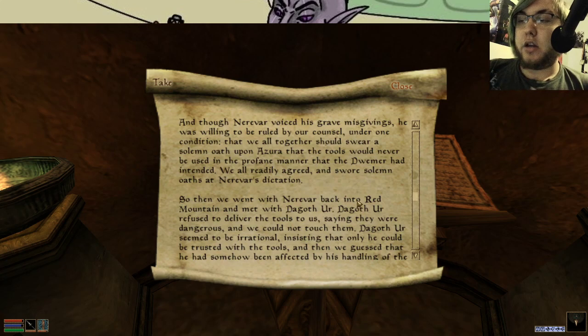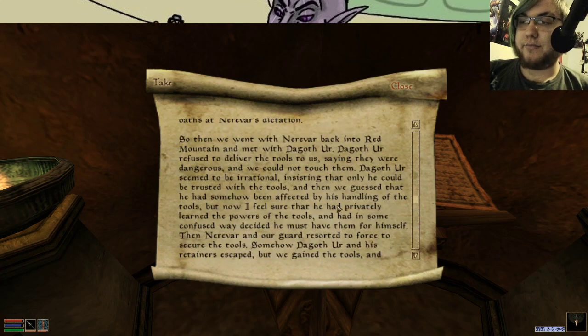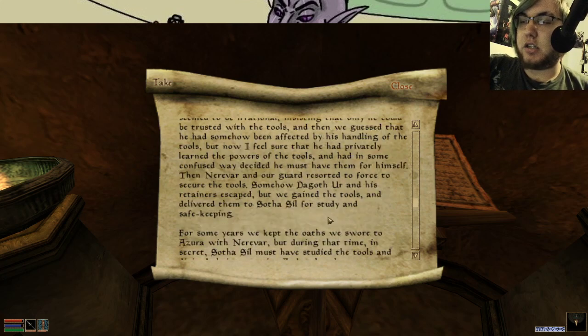And though Nerevar voiced his grave misgivings, he was willing to be ruled by our counsel under one condition — we should swear a solemn oath under Azura that the tools would never be used in the profane manner that the Dwemer had intended. We agreed and swore solemn oaths at Nerevar's dictation. So we went with Nerevar back into Red Mountain and met with Dagoth Ur. Dagoth Ur refused to deliver the tools to us, saying that they were dangerous and we could not touch them. He was correct. He seemed to be irrational, insisting only he could be trusted with the tools. We guessed he had somehow been affected by his handling of the tools. But now I feel sure he had privately learned of the powers of the tools and in some confused way decided he must have them for himself. Nerevar and our guard resorted to force to secure the tools. Somehow, Dagoth Ur and his retainers escaped, but we gained the tools and delivered them to Sotha Sil for study and safekeeping.